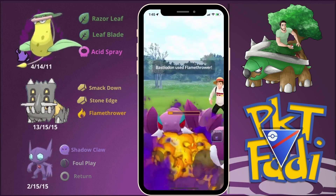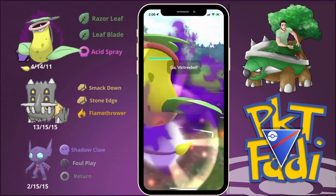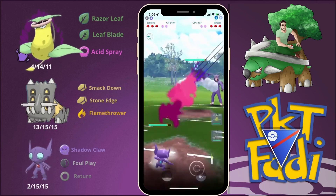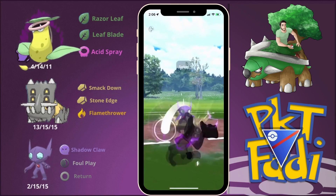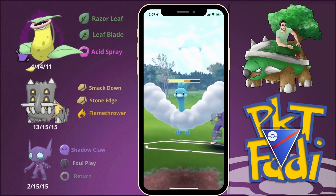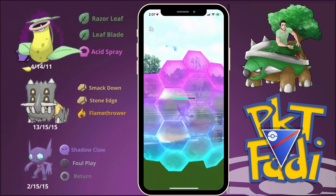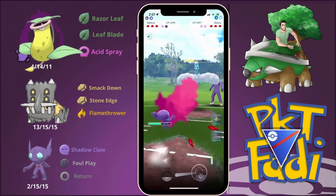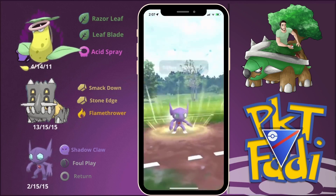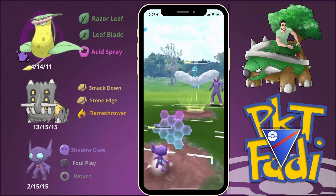Next match we're facing Altaria, which is not the best Pokémon to go up against, so we swap to Sableye as our safe switch and go Foul Play after Foul Play. I shield the Sky Attack and keep going for Shadow Claws and Foul Plays to put up shield pressure.